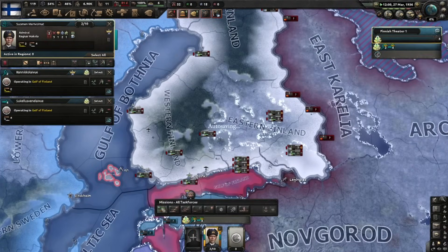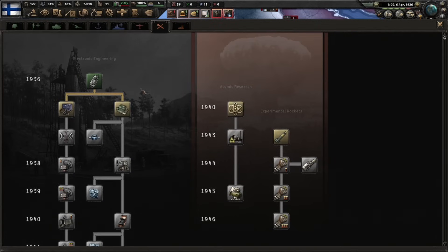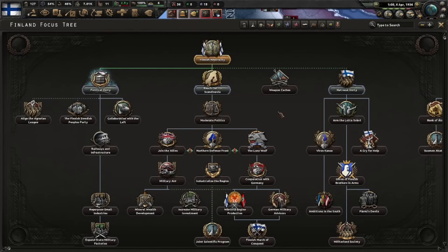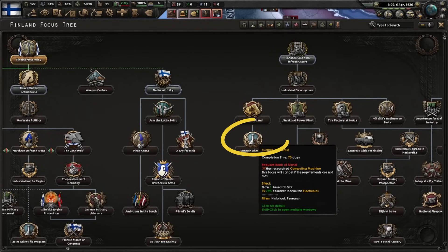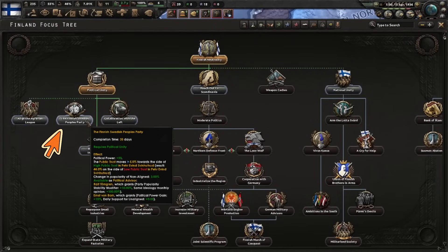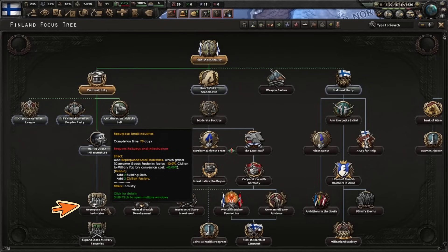We have more than enough naval experience, so we'll just stop the exercises and send those ships for repair. For research, you want to go for mechanical computing - at some point you'll get a bonus, and then you'll go for computing machine. We need computing machine because it's a requirement for this research slot. Political unity is in, and we'll align the Agrarian League, Finnish Swedish People's Party, railways and infrastructure, and repurpose small industries.